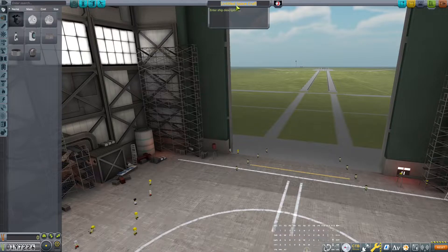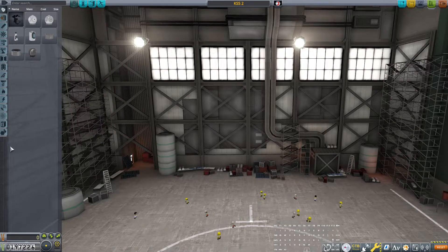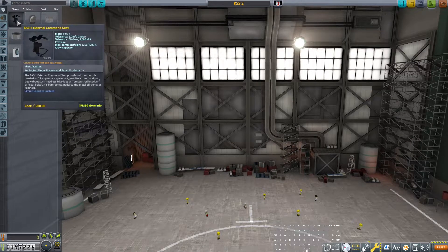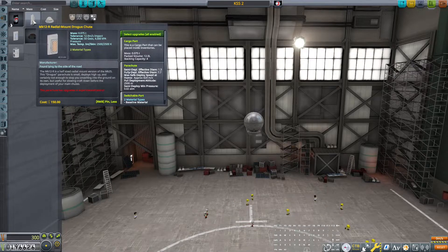Let's go ahead and build ourselves a ship here. This is going to be KSS — Kerbo National Space Station Two. Yes, I understand that Kerbo National is a terrible name and doesn't make any sense whatsoever, but I don't care. So what we need here is a science return capsule — a way to return science to the space station or to Kerbin from the space station.